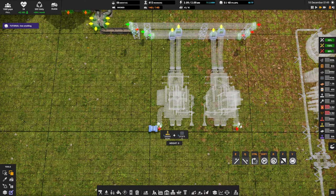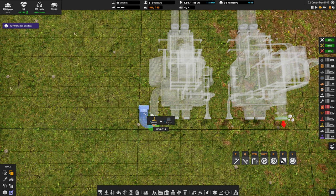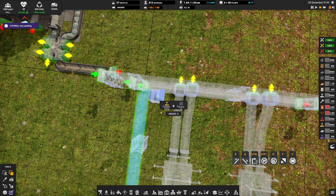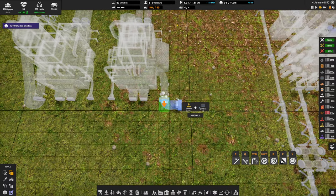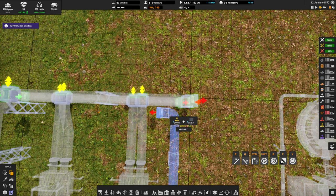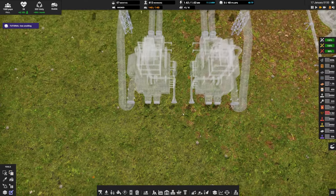Next up, slag. We're going to come out from this machine, go left one tile, back one tile, and then click - very important you click - that makes sure it stays at ground level. Next we bring this to height three, then in one tile, and hook it into that belt. We need to do the same at the other end: right one tile, back one tile, click, then up to our belt stack and in one tile, click, and attach it into the slag belt.